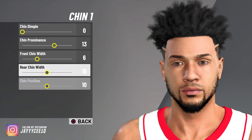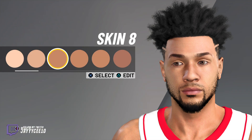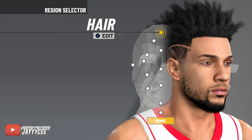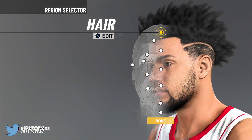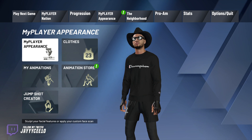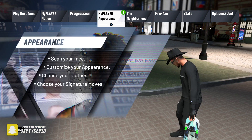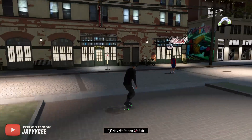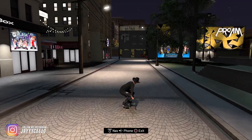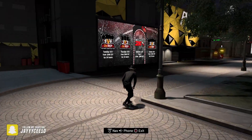For the chin, go with Chin 1 and adjust the sliders shown on screen. For skin tone, that's obviously whatever you guys want, but this is the one that I use. And that is how you make this goated face in NBA 2K20. If you want the hands tutorial, I'll put a link in the description. A new drippy fit video is coming out tomorrow or the next day, so stay tuned. Appreciate the love — god bless and I'll catch you guys on the next one!